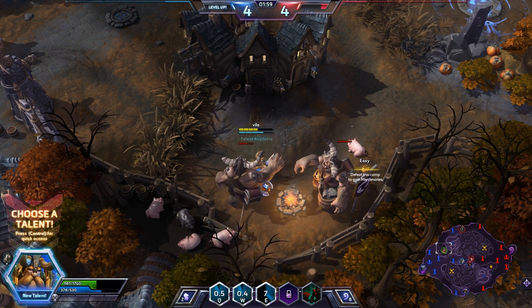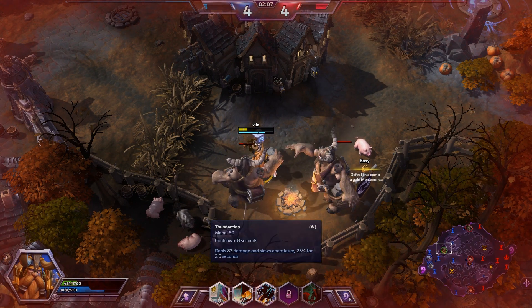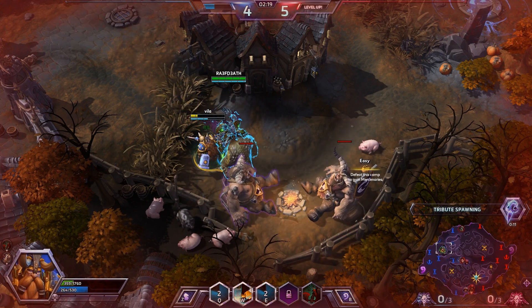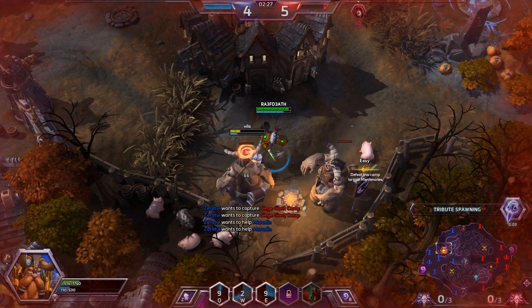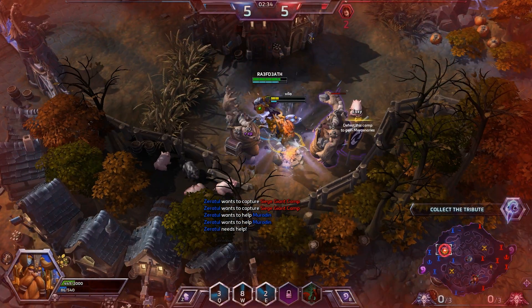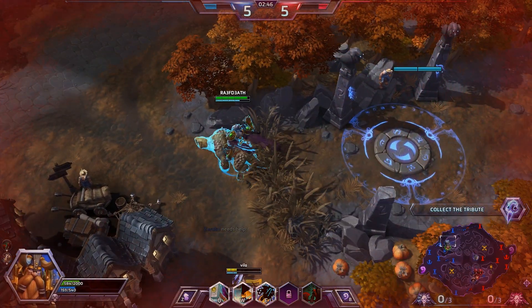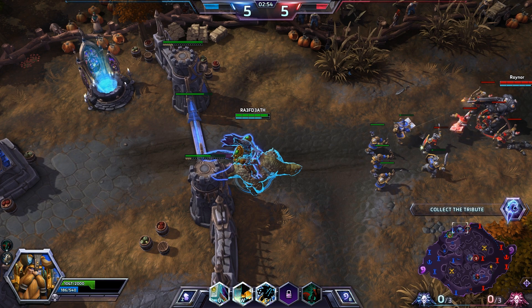That's pretty much everything I had for a talent. Every third basic attack will stun them — three-second Wind Regenerates, I'm going to do that one. Two of us should be able to take the mercenary camp on rather easily. It doesn't take very much to take on a mercenary camp, but they can add some serious weight to your push. So you always want to make sure you grab it if you can.